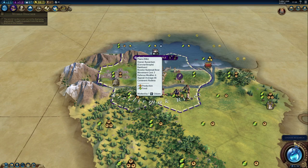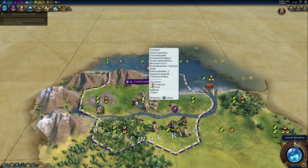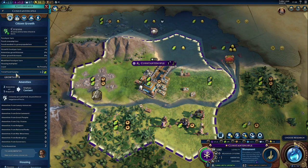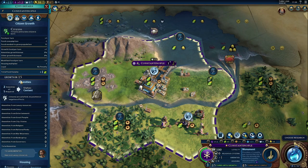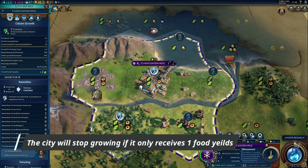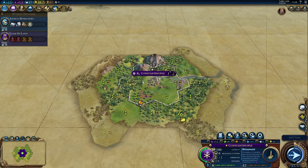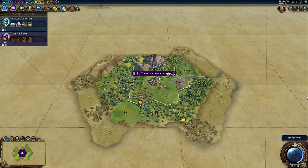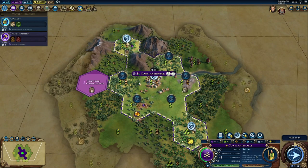But why the 2-food yield preference over production? The city of size 1 starts with 2 food by default. Each additional worked tile will contribute its yields towards city growth and production. In order to increase population, the city needs to produce a food surplus. A tile of just 1 food allows for growth but at a very slow rate, so a tile of 2 food or more is a much better choice. I focus on growth initially so that the city can work more tiles faster, meaning there is more food and more production created, as well as other yields like gold, science, culture, and faith.